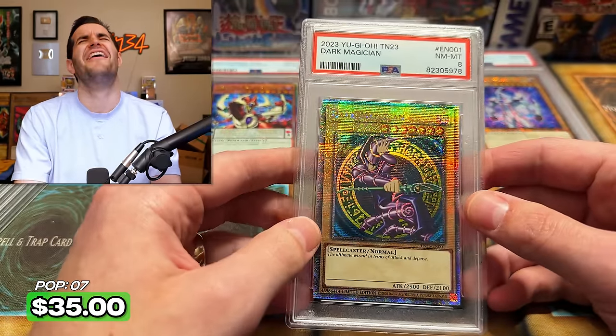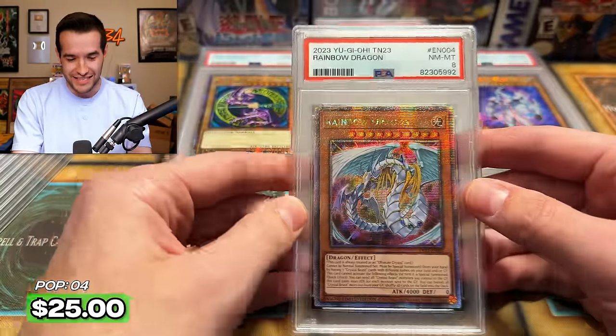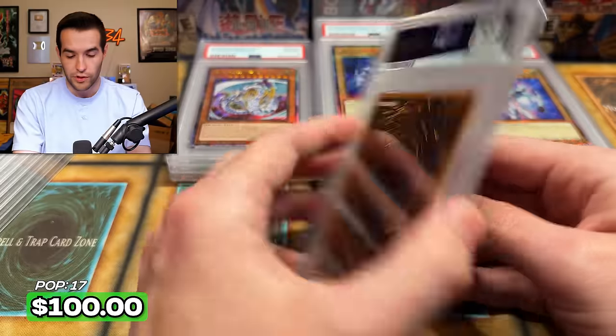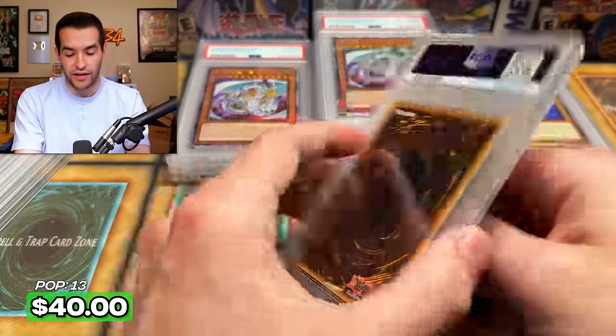You had to give the Dark Magician an eight — oh no. We were getting wrecked right here. Another eight — that's not good. Eights right out of the 10s. Neos got another 10 though — very nice. Give us a Dark Magician. Man, Rainbow Dragon's getting annihilated right now.